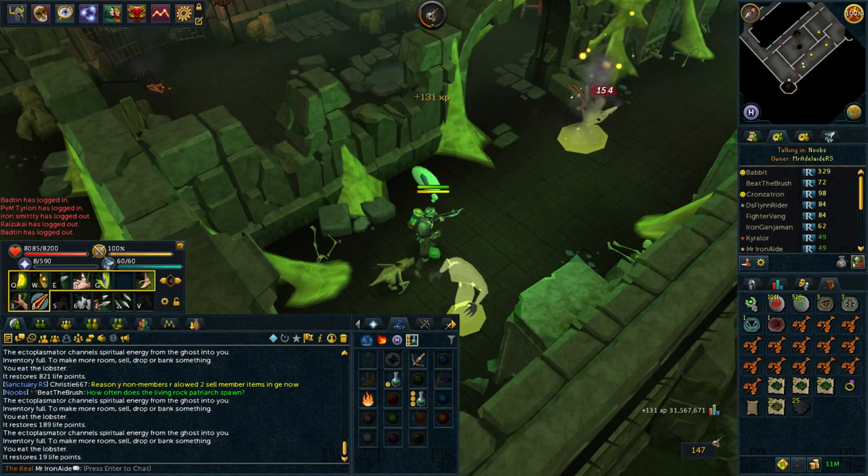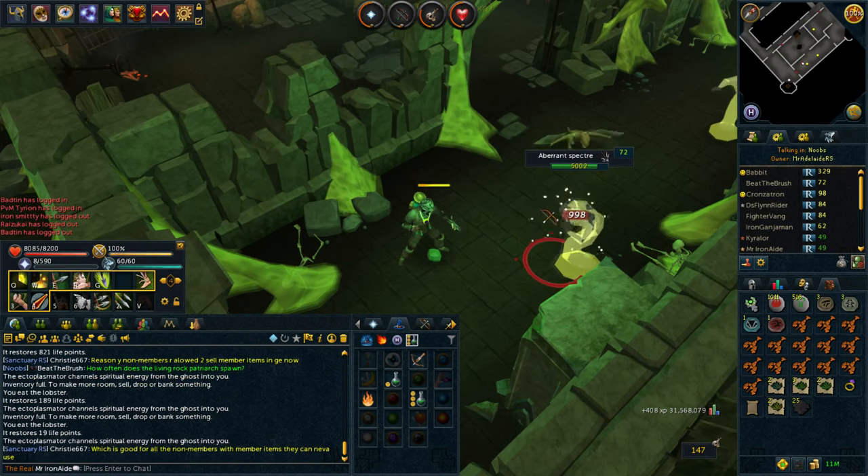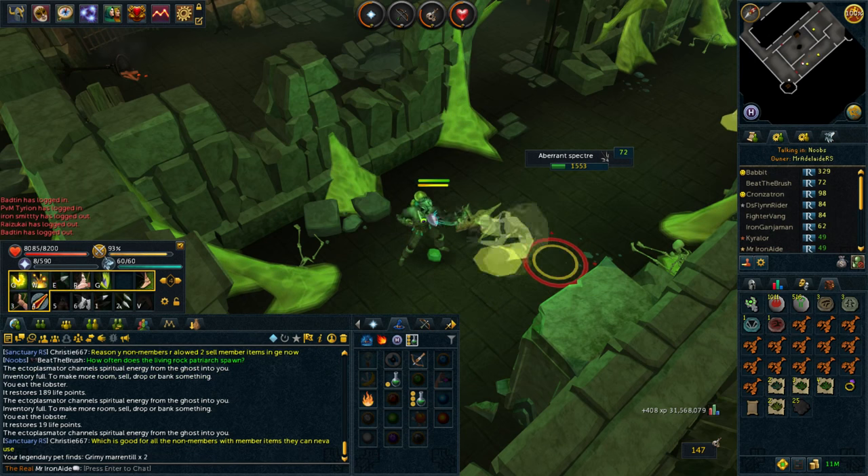I finally remembered to bring the Ghost Hunter and the Ectoplasmator here, so I should be getting some extra damage on them and getting a bit of Prayer XP along the way. That should be good.